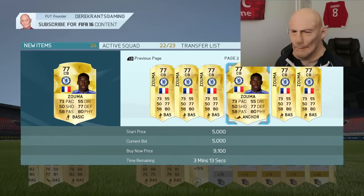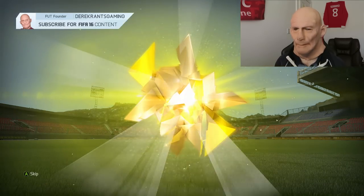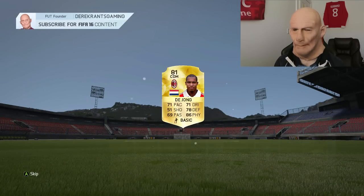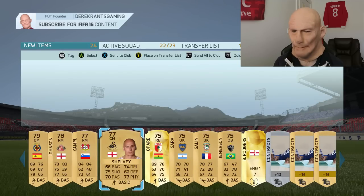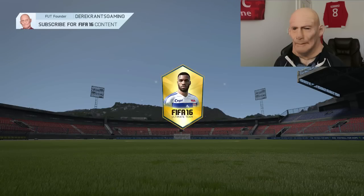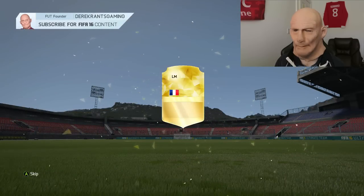15k pack number three — we get Dion, which isn't overly exciting. We do get a pacy right back but that's not overly exciting at all. Come on, second last pack on this account, then we'll move on.